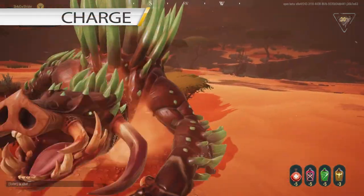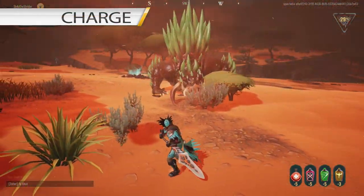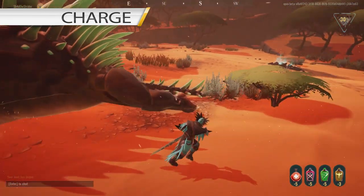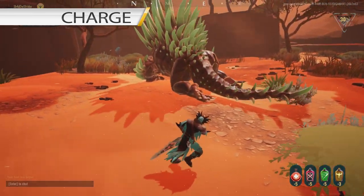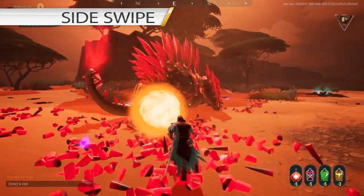His first ability is Charge. Dead Eye will only do this when there is a player in front of him. I suggest that you roll towards him to evade the damage. If you are standing near his back legs or tail, it will not damage you at all.